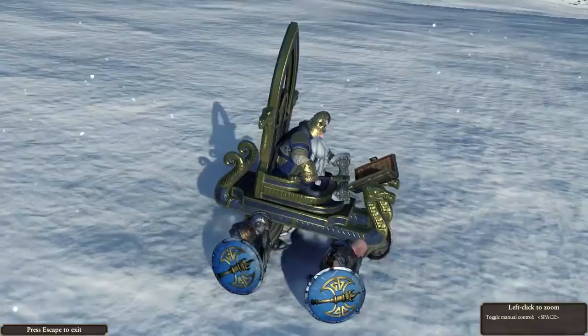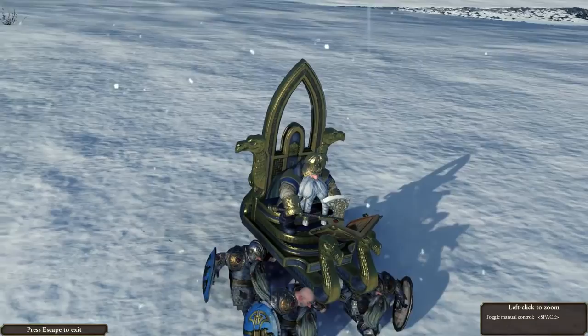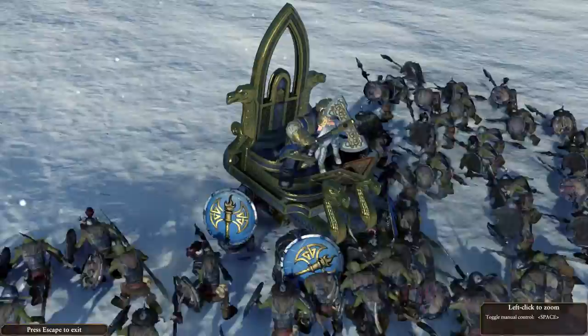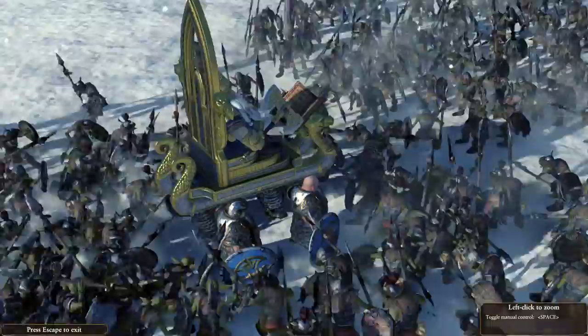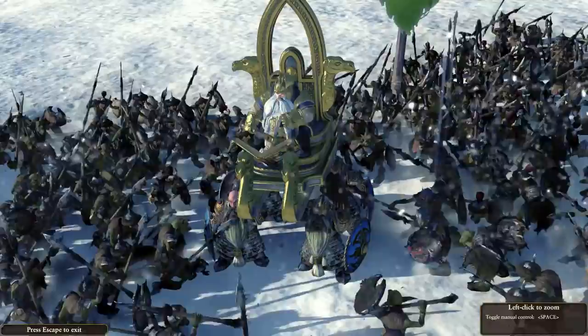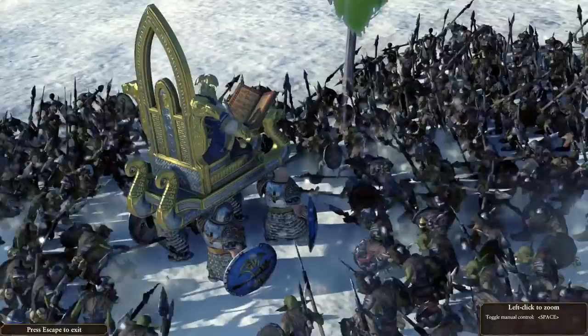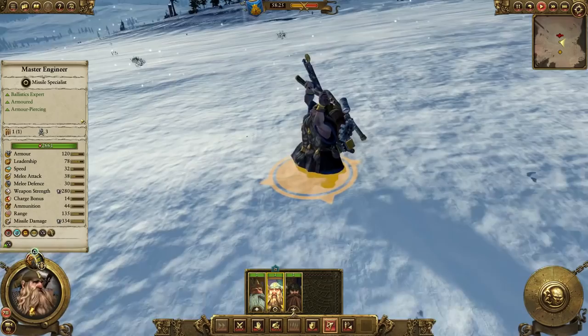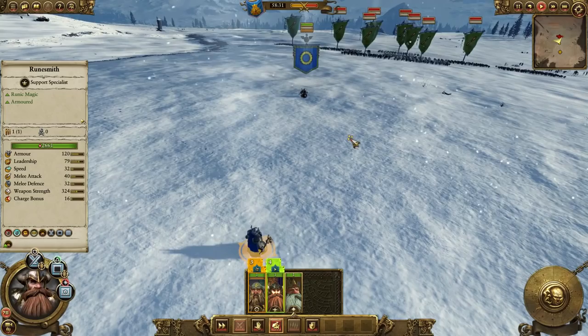If Slayers aren't quite your thing, then maybe you'll prefer High King Thorgrim Grudge Bearer. He rides into battle on a throne carried by four Dwarves, and he is very efficient at taking on hordes of non-armored opponents. However, unlike the Slayer King, he's not so good against well-armored or large opponents — he has less melee attack but much better melee defense. The Dwarves also have a couple of heroes, including the Rune Smith, who uses magic runes to give buffs to allies and damage opponents.